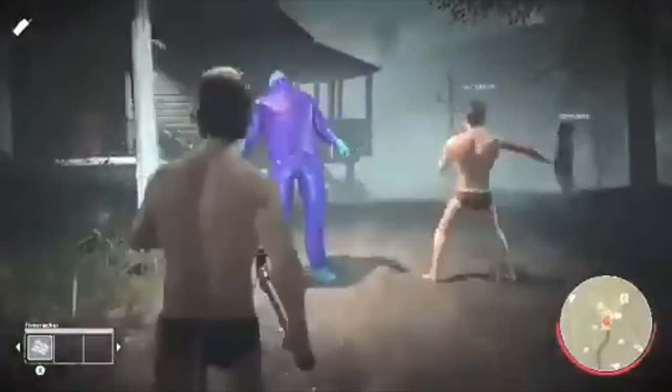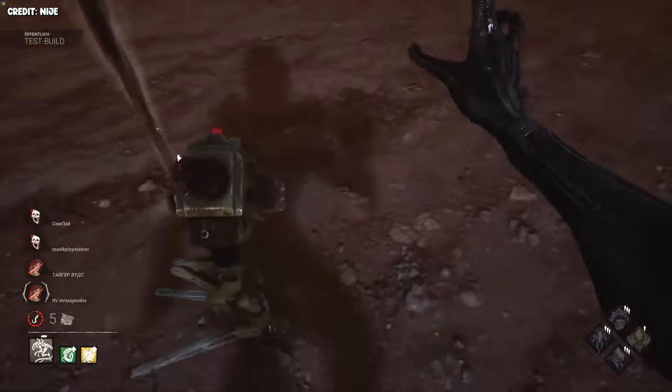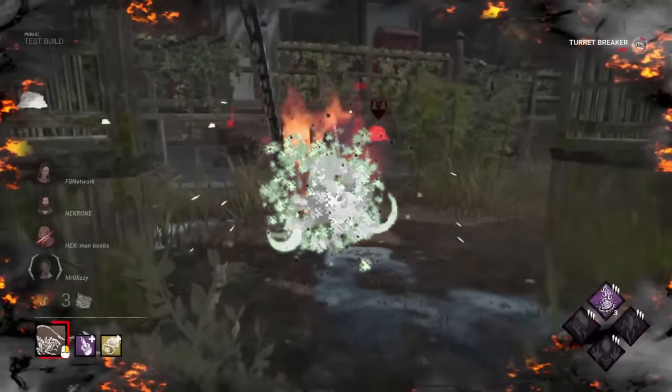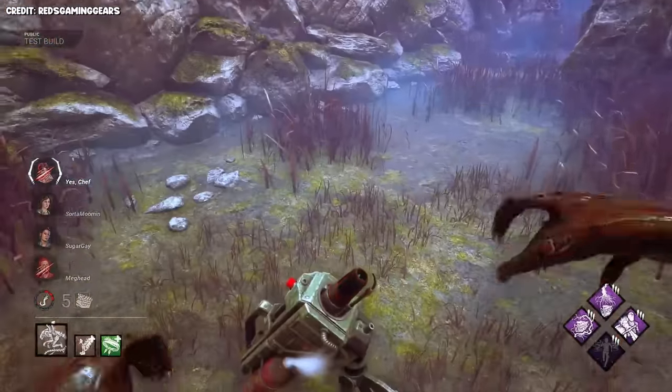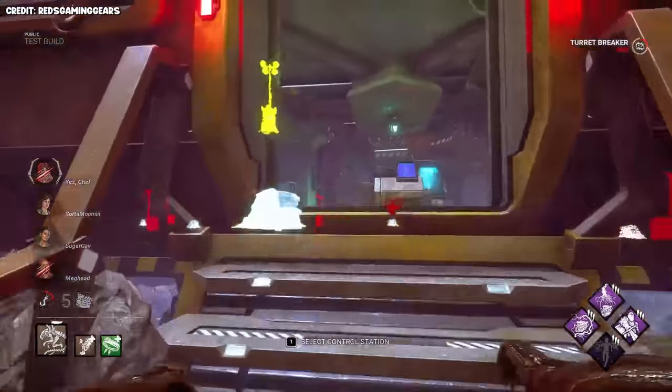Luckily for you, you won't have to hear California Girls after you get knocked out of your power. You can destroy turrets by hitting them normally or hitting them with your tail. Unfortunately, you'll most likely be kicked out of runner mode before you even have time to react, but there are some add-ons to help mitigate this issue that I'll talk about later.